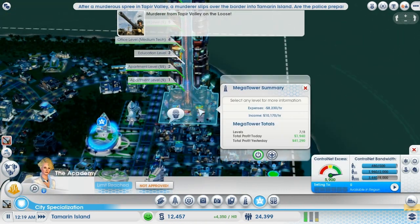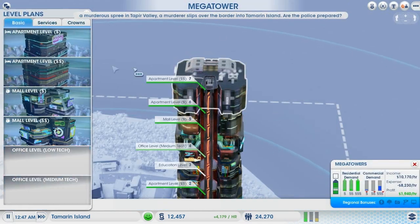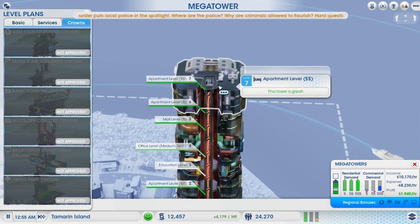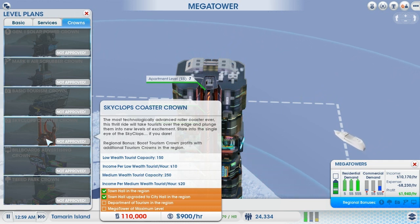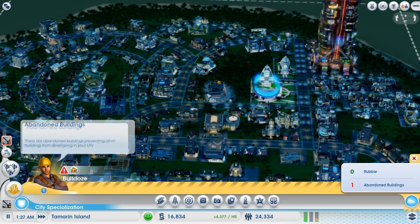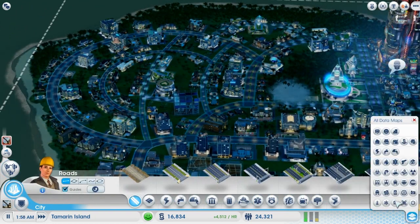Let's make sure all these guys are happy - seems like they are. It gives us almost forty thousand dollars, which is pretty crazy. 200 megawatts during peak hours - it needs to learn that. I don't want to crown anything on top of the building just yet. Our mega tower is not at maximum level - I think we've got eight levels and then we can add a ninth one. We'll need a department of tourism maybe.